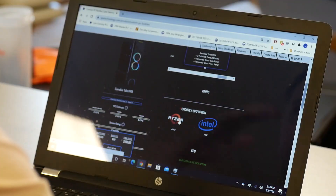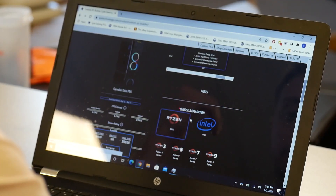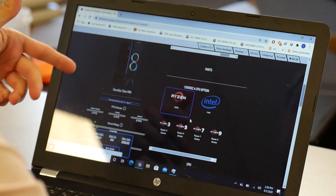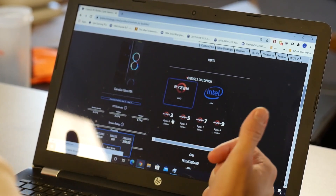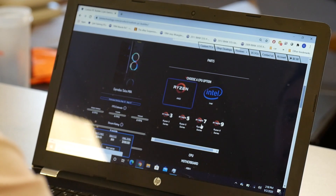The next option lets you choose between Ryzen or Intel, then select your processor tier. Once you click on Ryzen it shows you options for Ryzen 3, 5, 7, or 9. We're going to go with Ryzen 7.